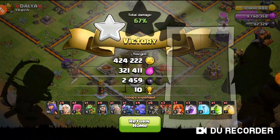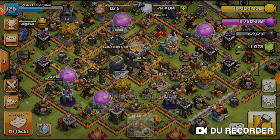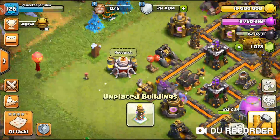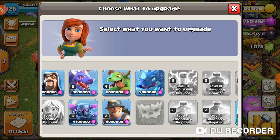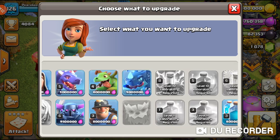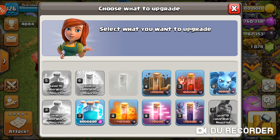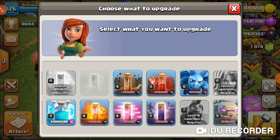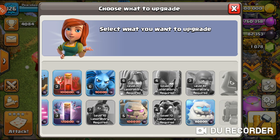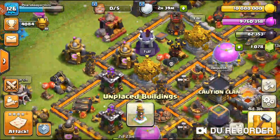One star, totally fine by me — you take the loot, loot is not bad at all. We have close to max elixir so let's do the upgrade. First thing on the agenda, I want to use the Hammer. Looking at options: Barbarians, Archers, Wizards, Dragon, PEKKA, Miners, Baby Dragons, Electric Dragons, spells — Clone, Poison, Quake, Bat Spell, Minions, Golems, Ice Golems. I think a good thing to do is actually upgrade the Ice Golem.